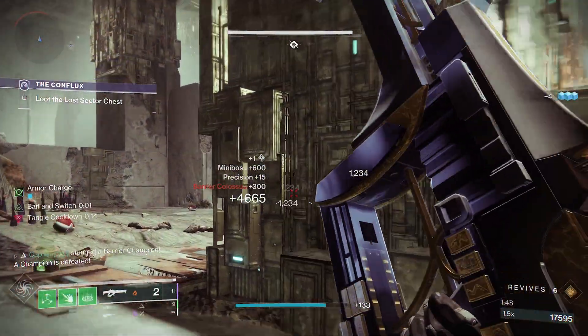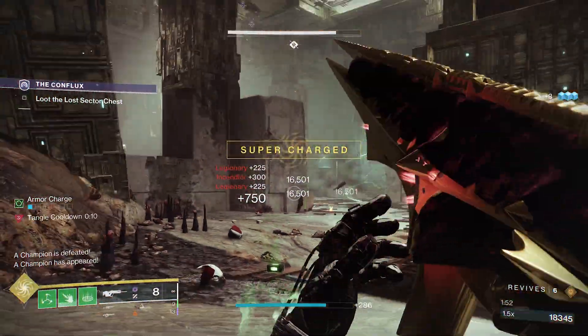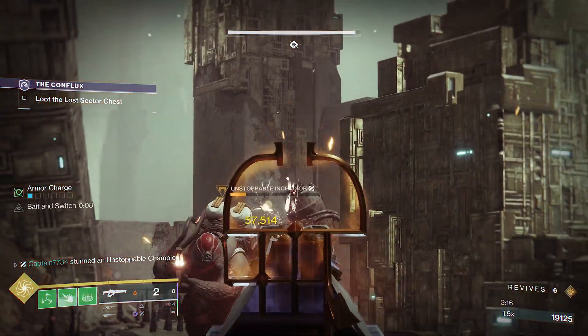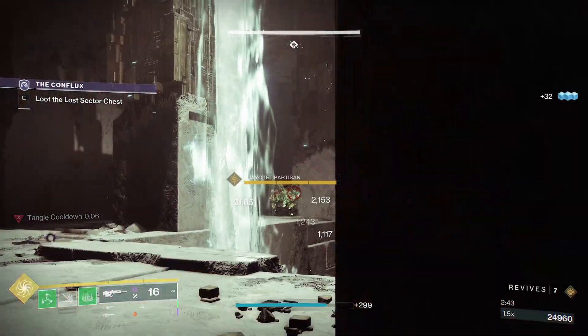Once dealt with, simply continue sniping at all the adds but keep an eye on the ledge to your left for any adds that try to outflank you. Near the boss there will be an unstoppable champion waiting for you and once you peek around the corner it should begin chasing after you. Simply lure it away from the adds for an easy kill. This is the last one you need for platinum.